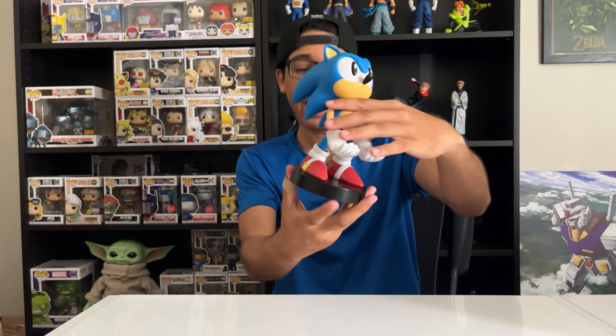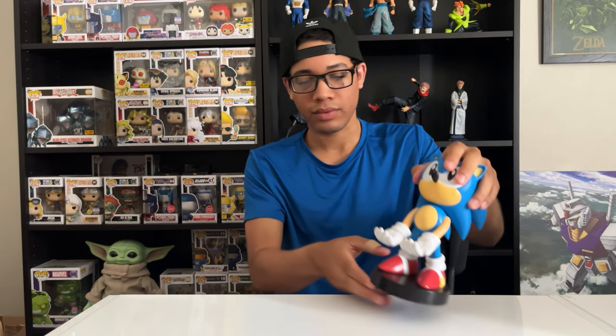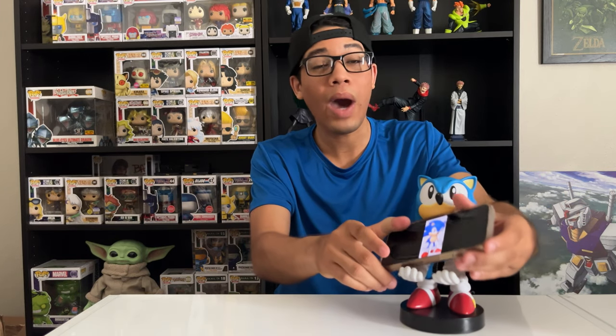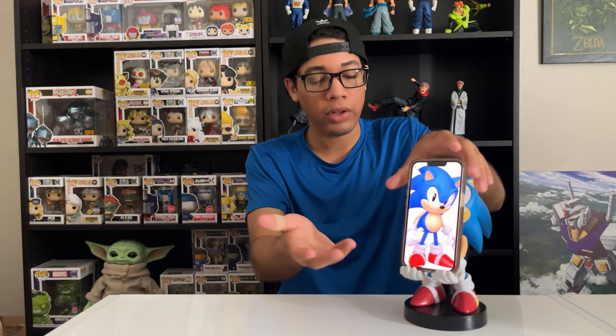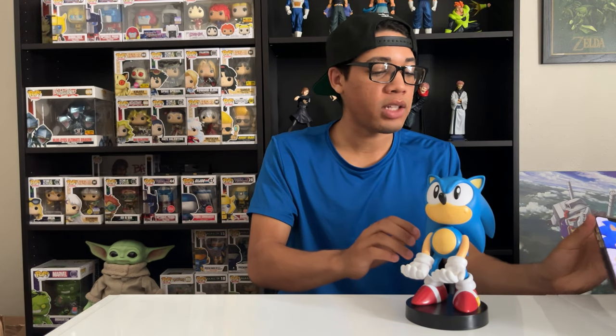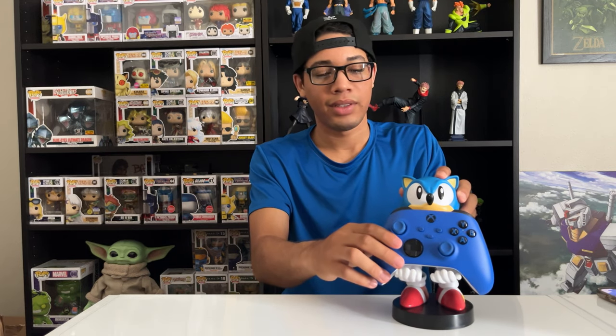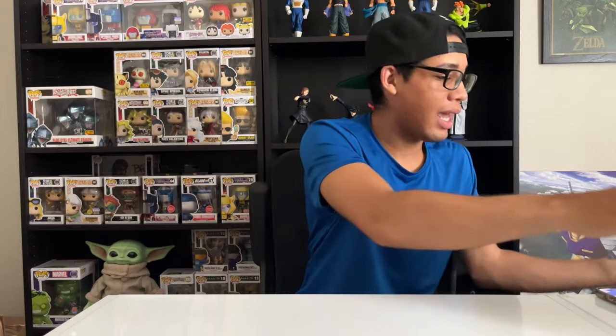Next up, to the accessories. First off, I got the Cable Guys Sonic Classic Phone and Controller Holder — pretty cool. Let me show you what it looks like holding a phone. You can hold the phone horizontally or vertically, whichever you prefer. And you can even charge it while it's holding your phone, controller, or electronic. Love that. Let me show you guys what the controller looks like — I got a blue controller just for the occasion. Holds it like a charm. Love it.